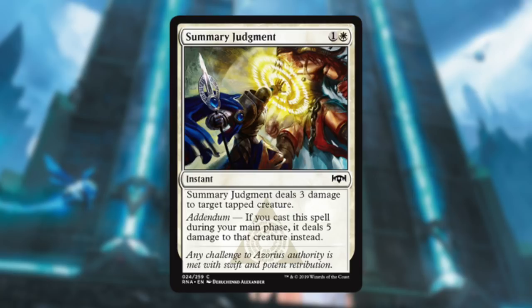Summary Judgment — here's your white removal. It's a little conditional because of the tapped requirement and there's a lot of surveil going on, but when you Addendum you get to do five damage, which is even better. Scales up very nicely.